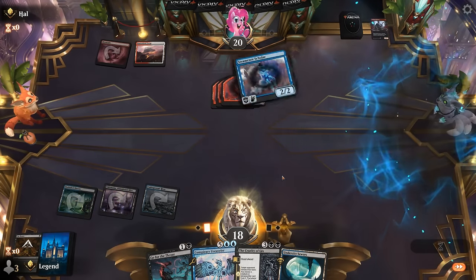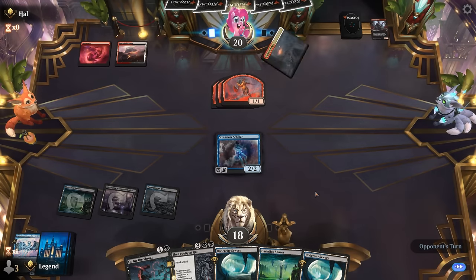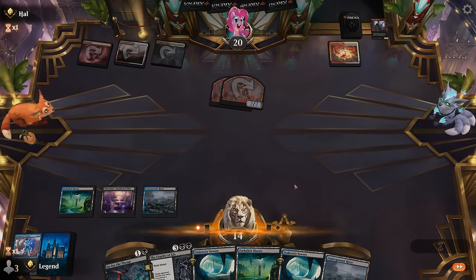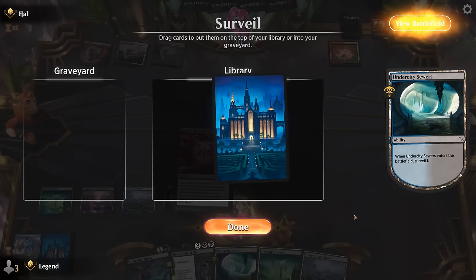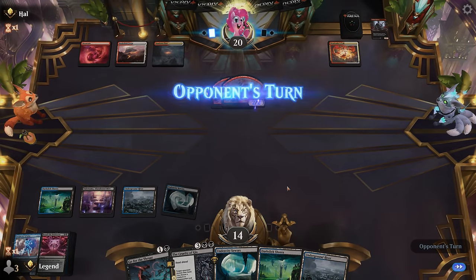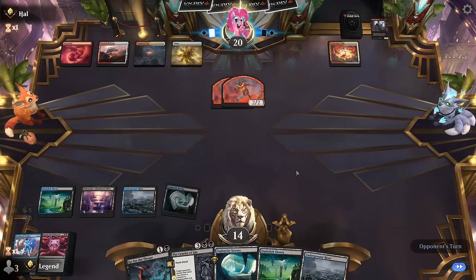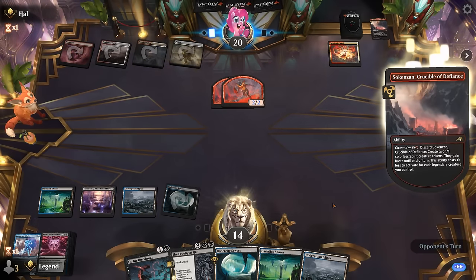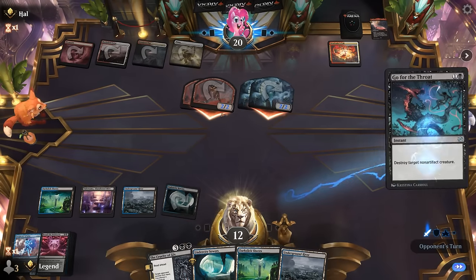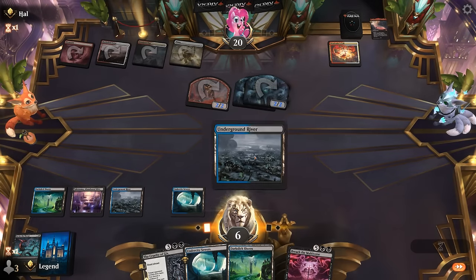At least Scholar can technically block and then we discard Unraveler. All our lands enter tapped, which is potentially a concern. We take the trade. There's an untapped land now so we can play Sewers to surveil — Breach the Multiverse is what we want to draw. We may not have to start from chapter two anymore and can just immediately reanimate Unraveler, although we're a bit lacking in the expensive spell department so we won't be able to collect evidence for free... or can we? Yeah, Cruelty is also going to end up in the graveyard, so 2 plus 3 plus 5 is 10 — we can still go for it here. Can't really afford to give the opponent any extra turns.